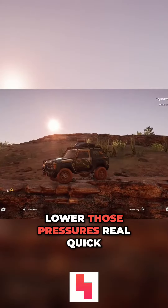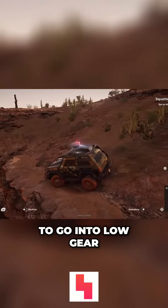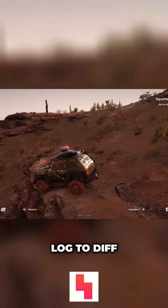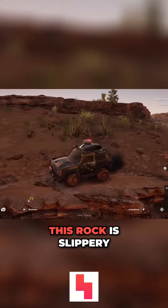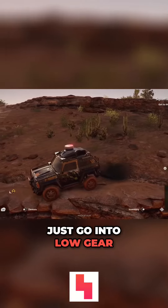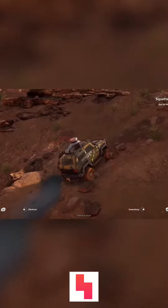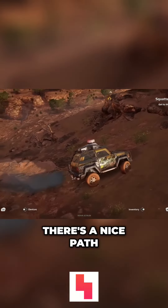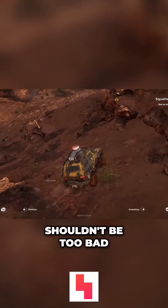Let's lower those pressures real quick, try to get some traction here. Probably need to go into low gear, lock the diff. Oh my goodness, almost just drove off this. This rock is slippery. Actually, I don't think I have a diff — I need to just go into low gear. Okay, angle it back, then we can dip to low. There's a nice path here and we can stay on this lower area. Shouldn't be too bad.